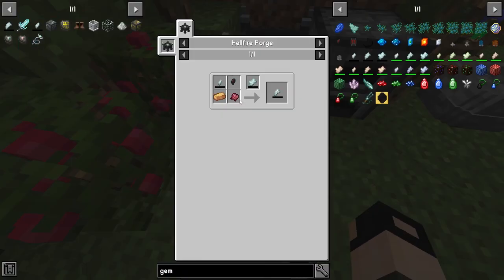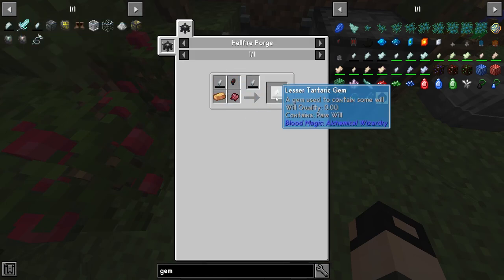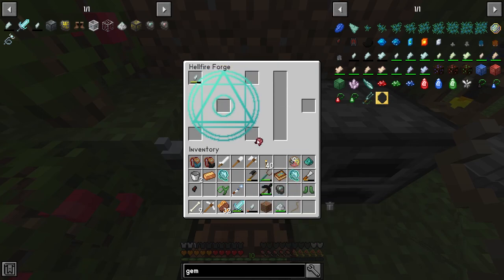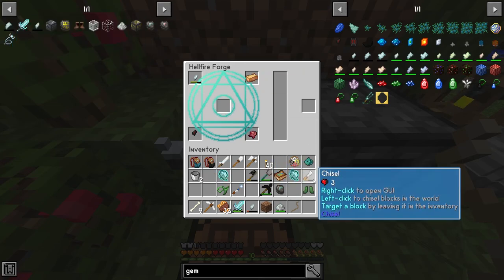Alright guys — fermented eye, and then lesser tartaric gem. Fermented eye, shadow fragment, bronze ingot, ingot, ingot.